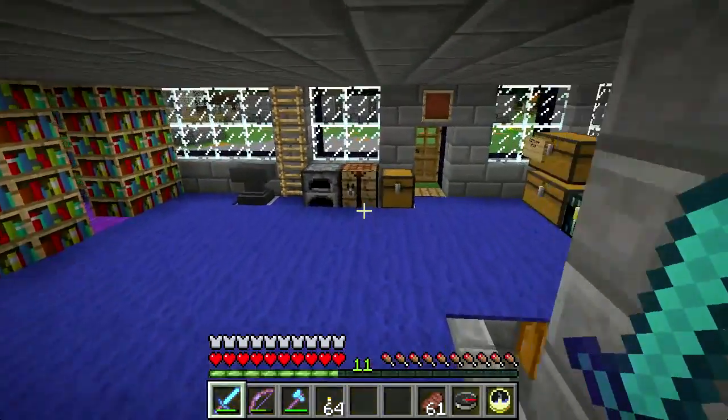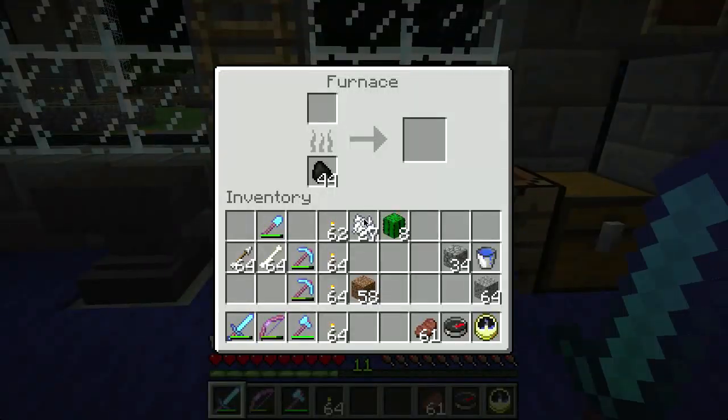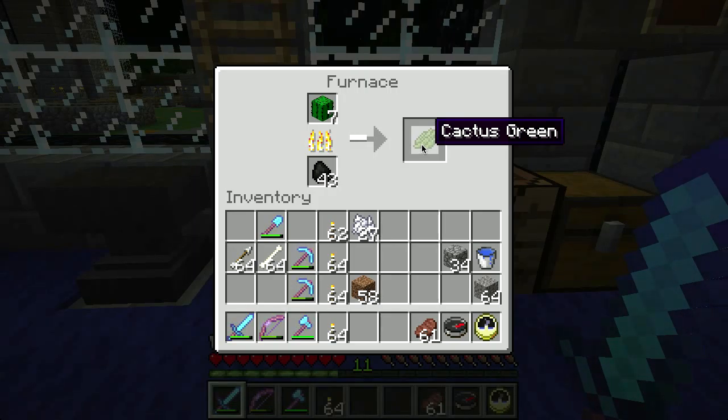To get green dye out of cactus you have to cook it - you have to put it in a furnace. This is odd; it's kind of a smelting process. I wonder if this predates the flowers. And you get out of that cactus green, so it's kind of a cooked cactus, but it's a dye so you can use it immediately.